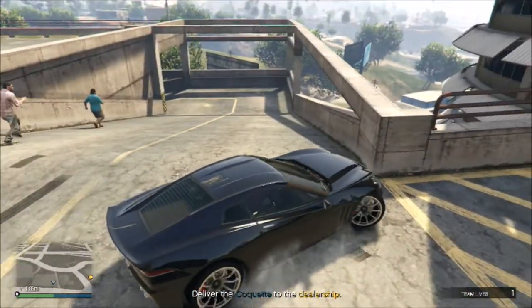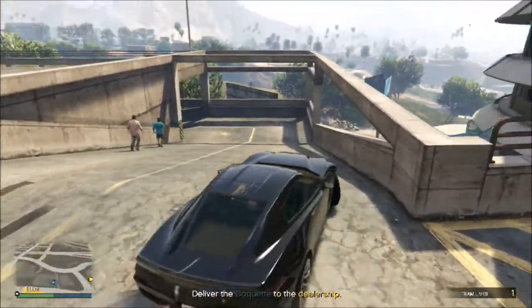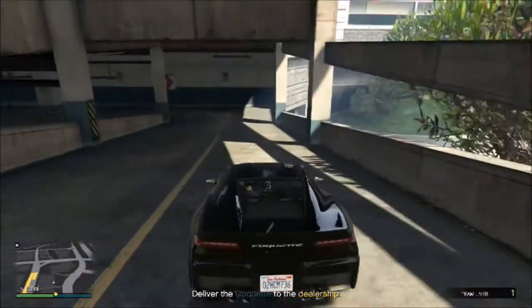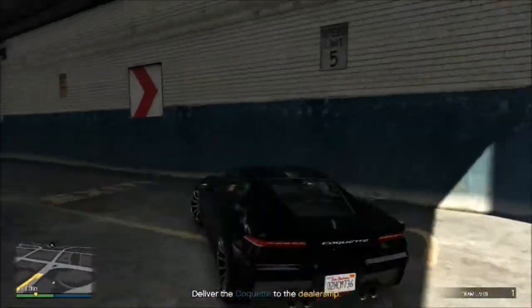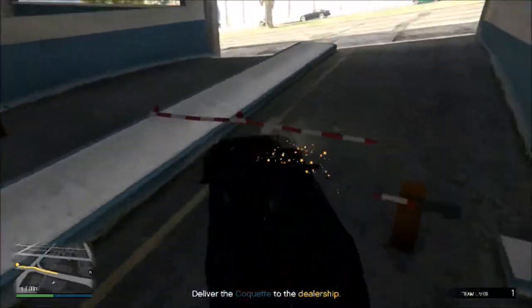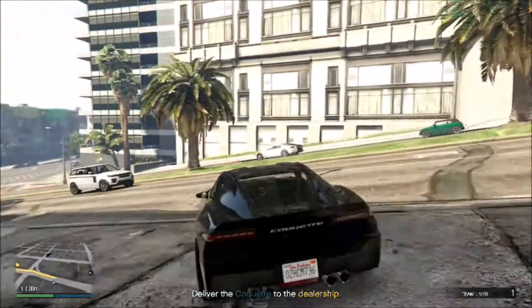After you lose the police, you're gonna want to drive to the dealership. It's pretty quick because this car is super fast — you'll see how fast it is.